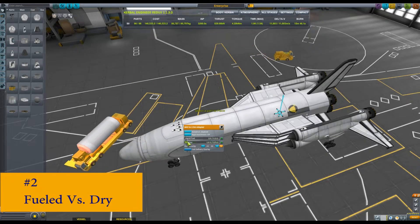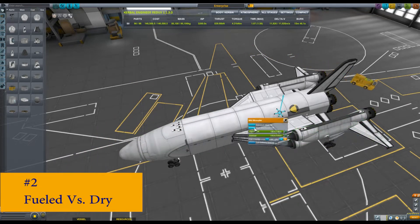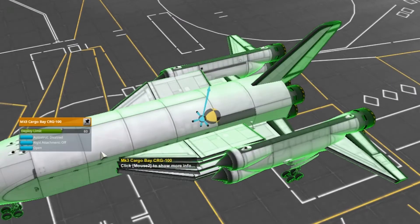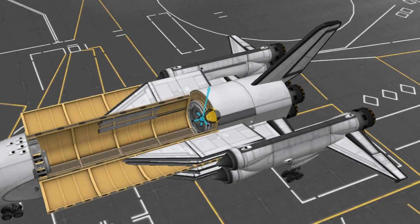Number 2: Fueled vs Dry. Right click on each fuel tank and remove all the fuel. Now check your dry center of mass against your center of lift.